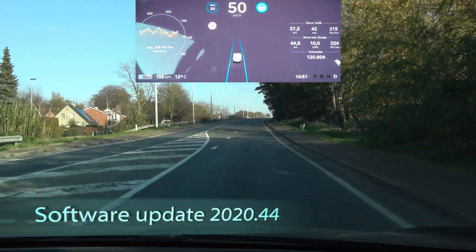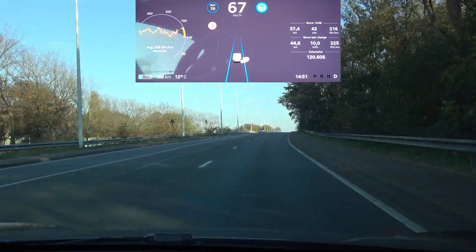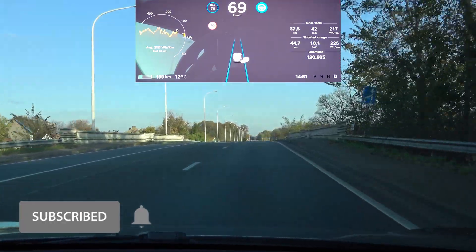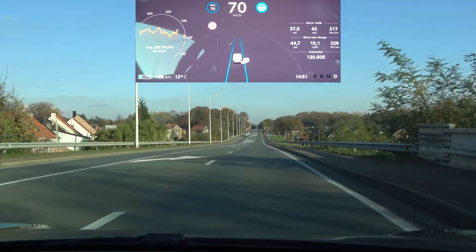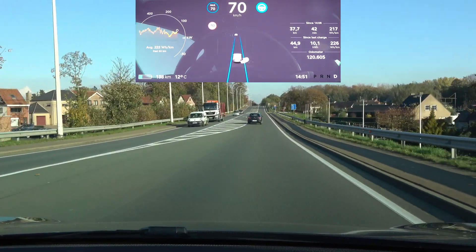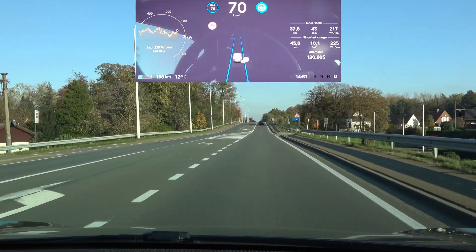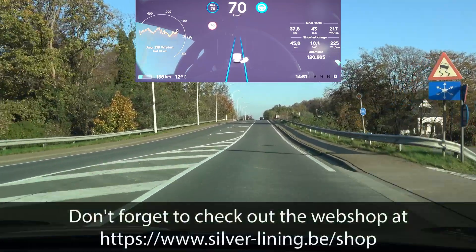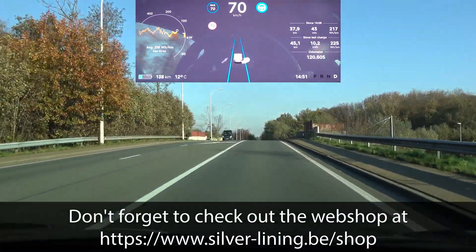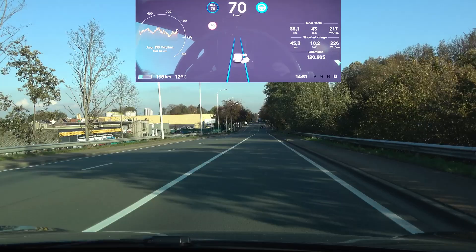As usual we start with the Hillcrest, where at the top I don't expect any issues at all since that has been going well for quite some time. It's the bottom section I'm interested in. The car is making a slight adjustment when the lane markings disappear – nothing too worrying, but it is still an unnecessary adjustment. Tesla needs to focus more on following the right lane marking to keep it going straight.